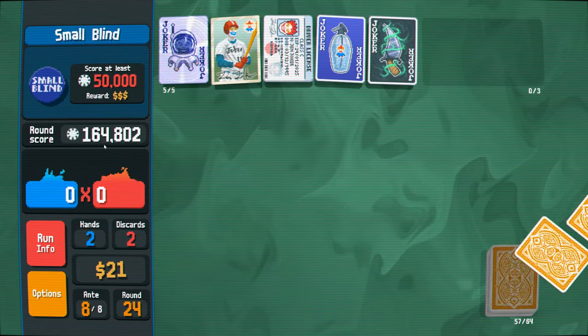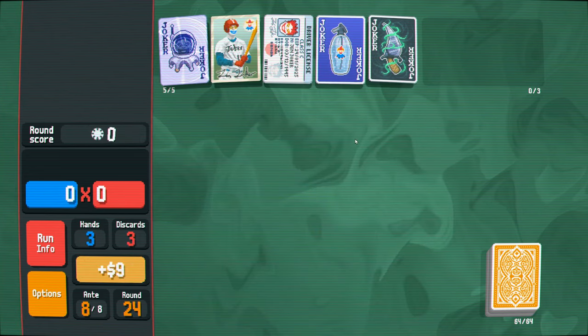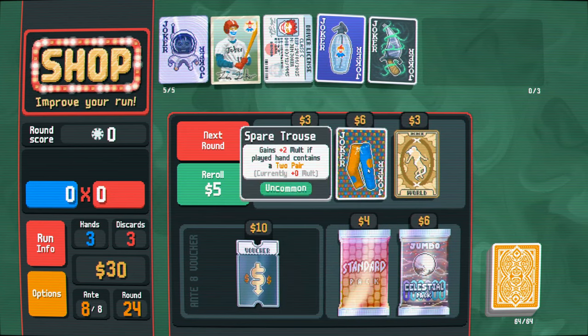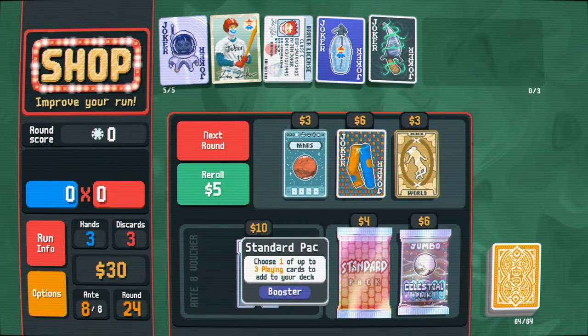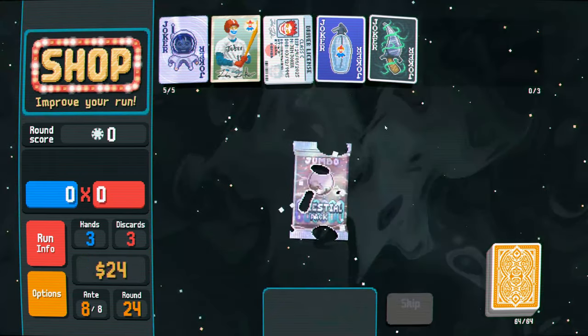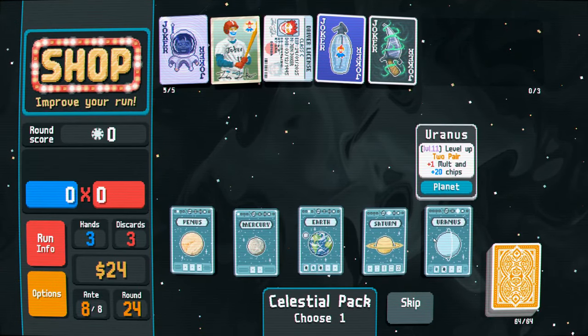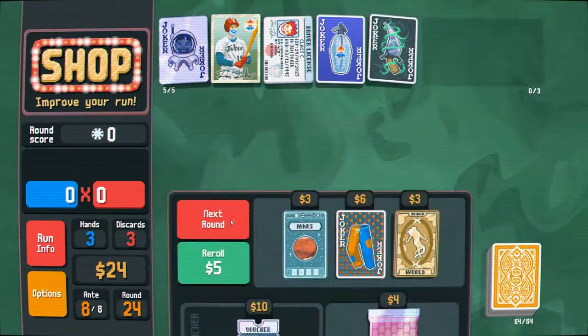Oh my god, oh it did break! Well, that was more than enough though. Yeah, I mean, this deck is pretty good - it's not as crazy as the last game we played. I'm going to get rid of the celestial pack. A two pair, or four of a kind. Just buy the celestial pack. Upgrade our full house. A two pair - let's do the full house again. I like full house.